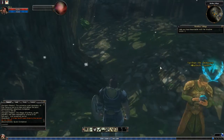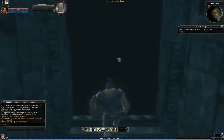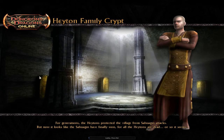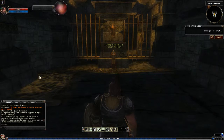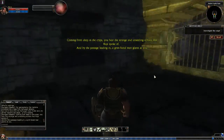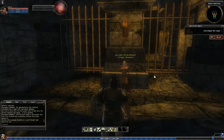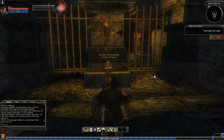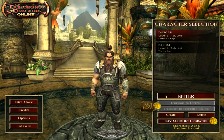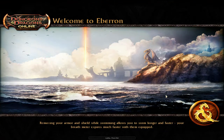So, well, that's not at all creepy. We enter. For generations, the Hatem protected the village from Sahagun attacks, but now it looks like the Sahagun have finally won, for all the Hatens are dead - or so it seems. Coming from deep in the crypt, you hear the strange and unsettling echoes that Kaia spoke of. And by the passage leading in, a grim-faced man glares at you. I'm gonna stop for a sec - BRB. And I'm back, sorry about that. I had to step away from the keyboard for a moment and then got disconnected.